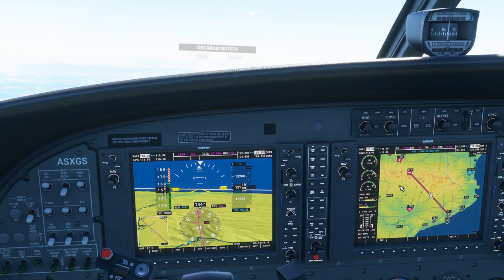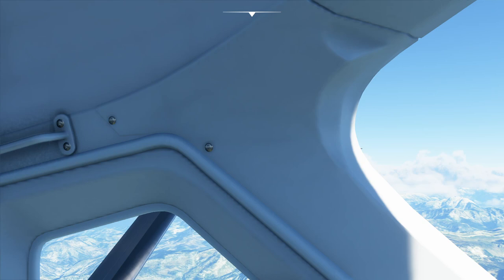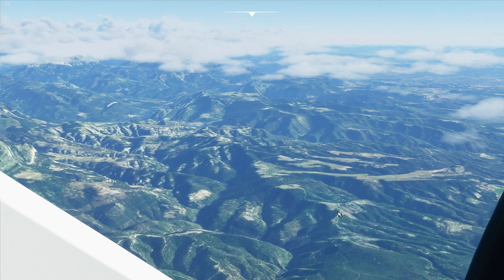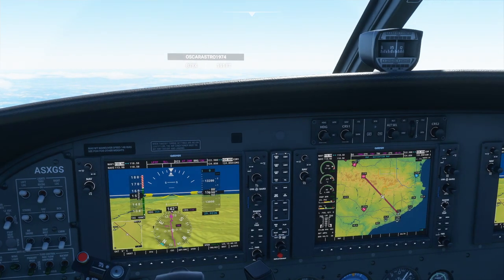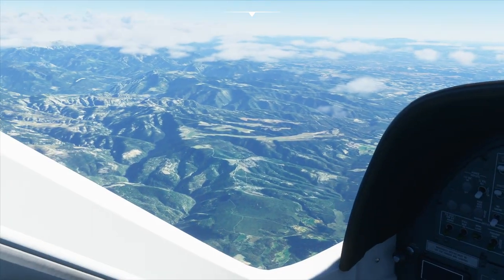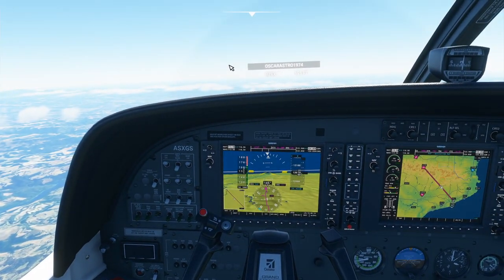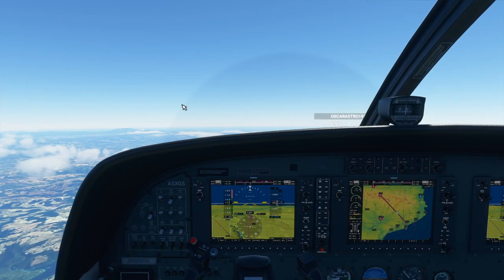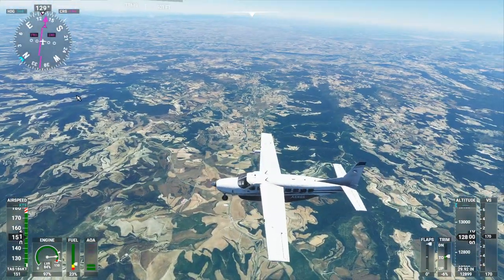Cruising right along at 195 knots ground speed. You wouldn't think that the Grand Caravan would be one of the faster planes in the game, but with so many of the little slow planes, it's actually pretty spiffy in terms of speed. I've got it nicely leveled at 13,000 feet. Who needs autopilot really?